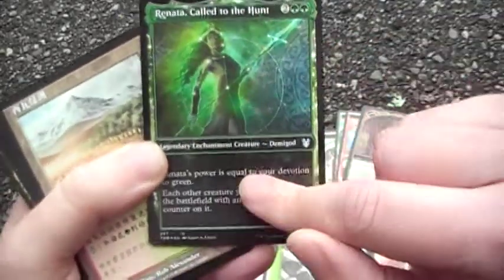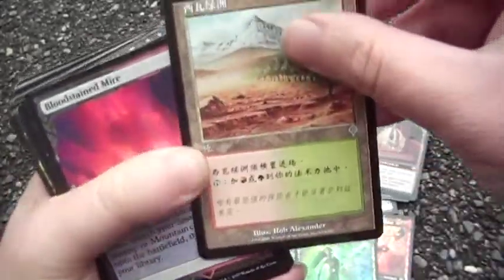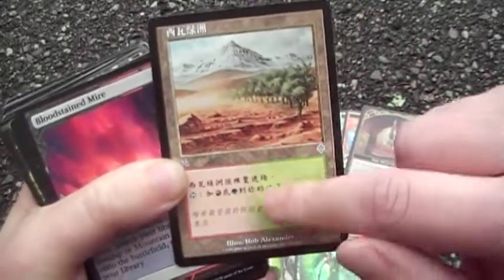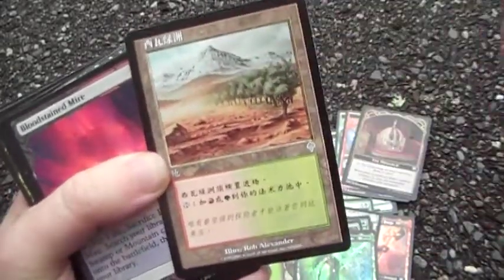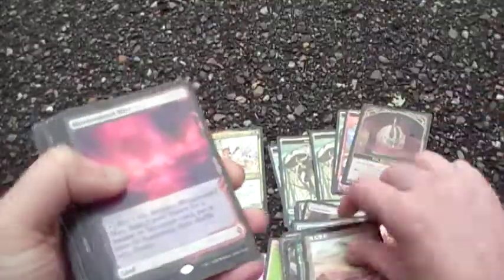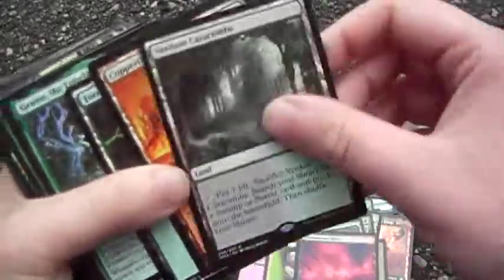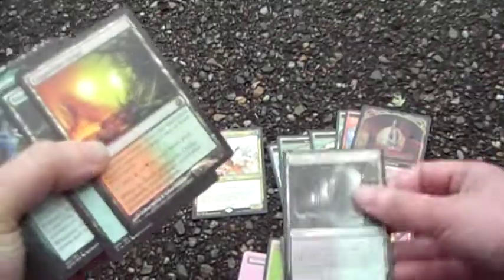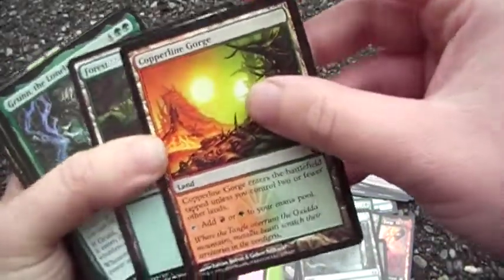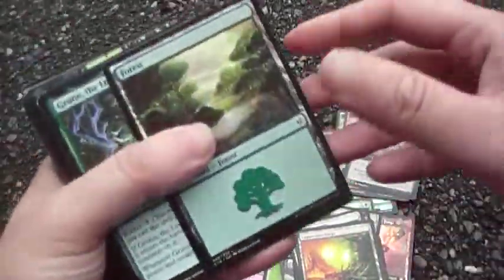This is the other demigod — I like her because she just makes everything big. I have one of these from pre-modern; it's not the best land but it's a tap land that does both colors. Bloodstained Mire fetches things, Verdant Catacombs fetches lands. Copperline Gorge — I had a leftover one from Dredge so I added it.